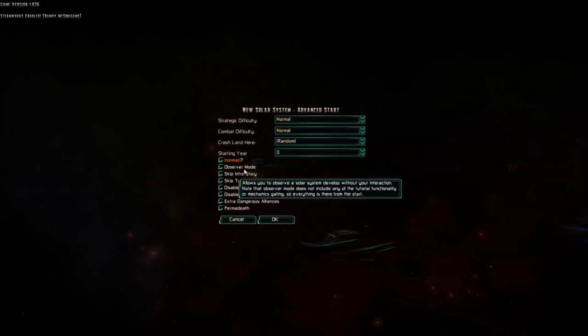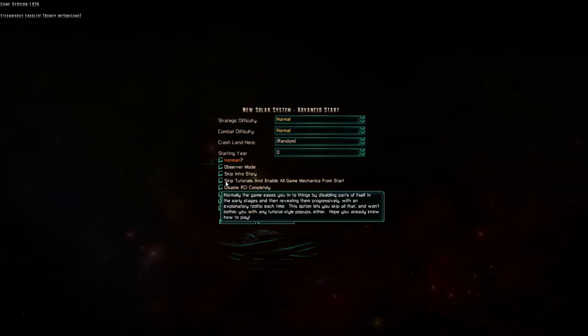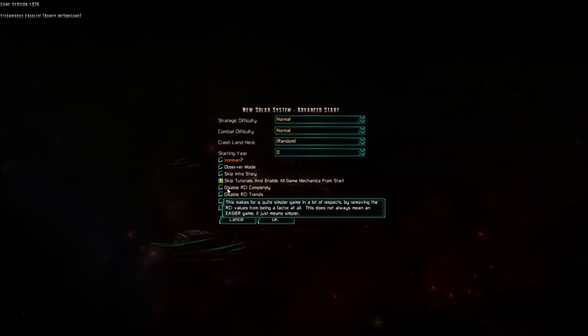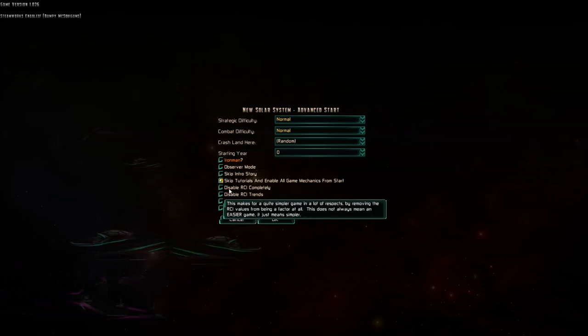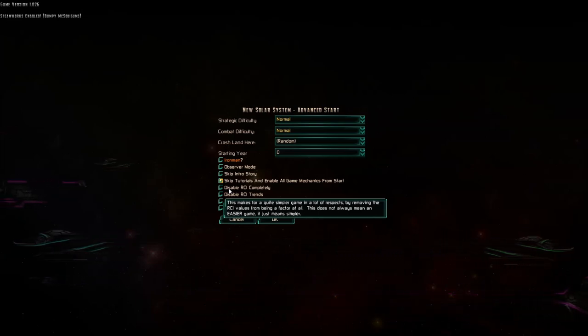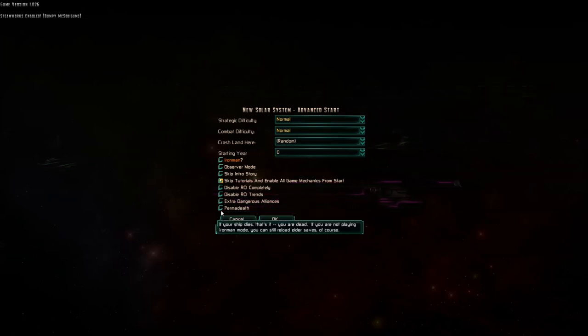I don't know what Observer Mode is, I'm sorry — I will look over these different things. Skip intro story. Skip tutorial and enable all gameplay mechanics from start — sure. Disable RCI: by removing RCI values from the factor at all times, this does not always mean an easier game, it just means simpler. No, we'll keep everything in there. Extra dangerous alliance: members of hostile alliances will never leave their alliances due to low attitude toward other members. No, that's fine. Alright, we're going to go with this.